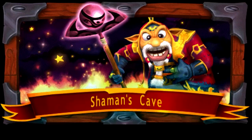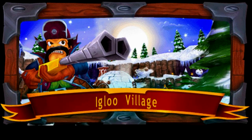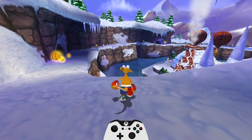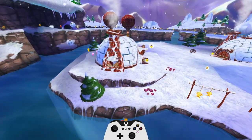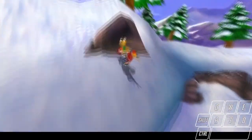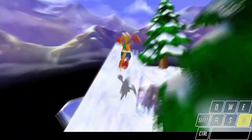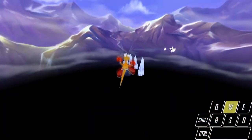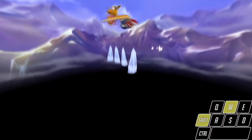Shaman's Cave got no skips because it is a boss fight level. Igloo Village begins with a roll cancel jump that looks innocent but saves a lot of time because you don't have to go around this place. 8.5 out of 10 in my opinion. Igloo Village out of bounds 2. Why 2? Because we already had one out of bounds before discovery of this. Fang squad jump. 5.5 out of 10.